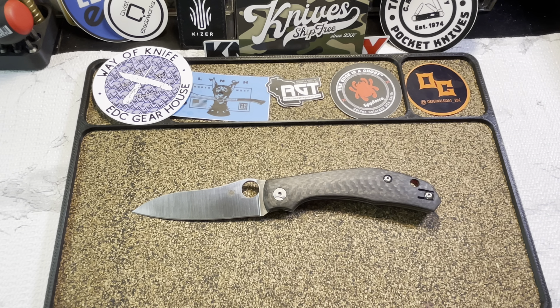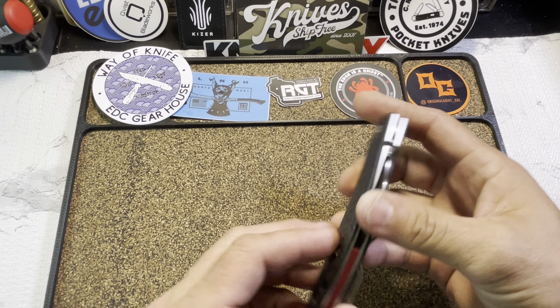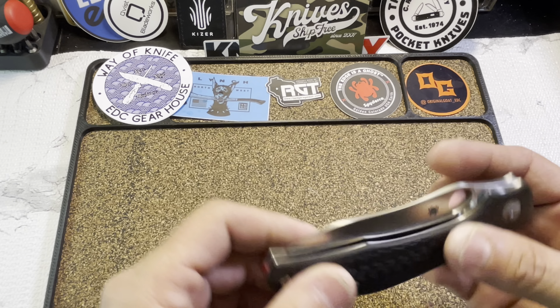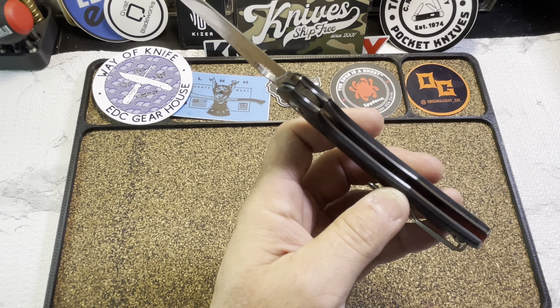A little history on the Capara: it's the brainchild of Australian custom knife maker Alistair Phillips. It's basically an homage to his popular Red Back folder design. The name itself is named after an Australian spider that has a distinctive red stripe along the back of its abdomen. Because of that, Spyderco replicated this by putting in a red backspacer — I think that looks pretty awesome. It also has skeletonized liners for weight reduction.